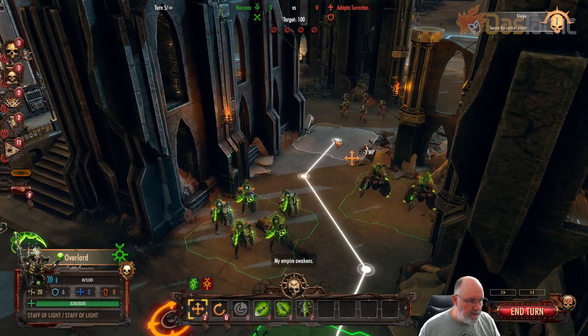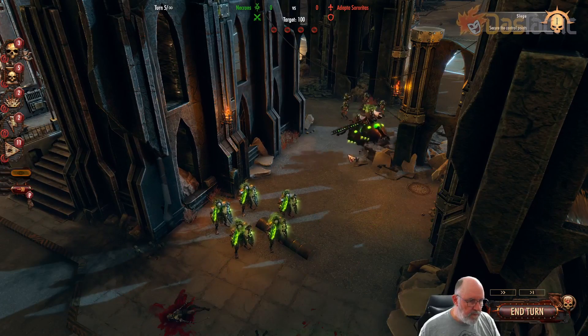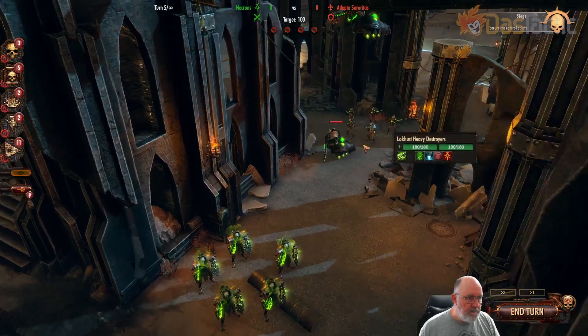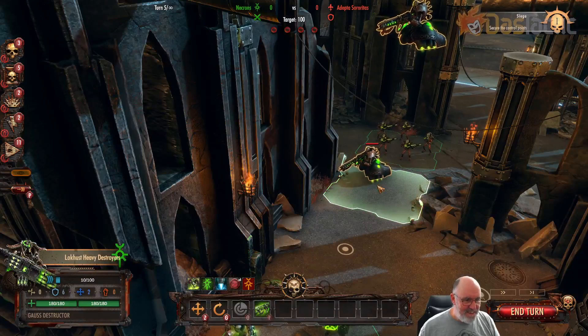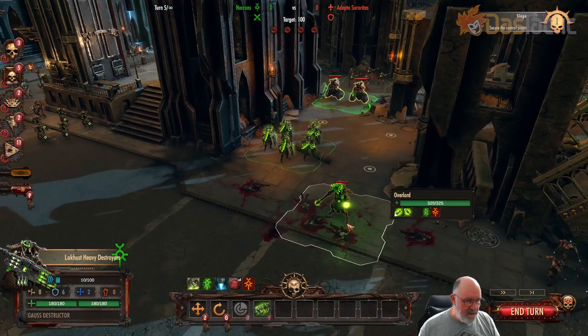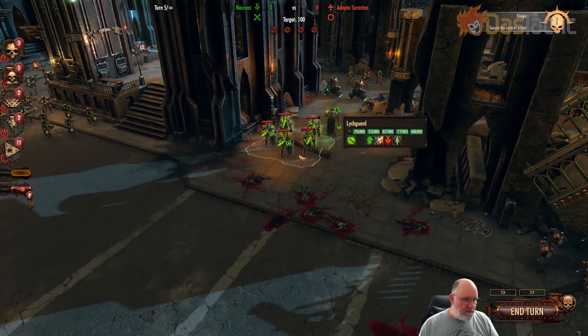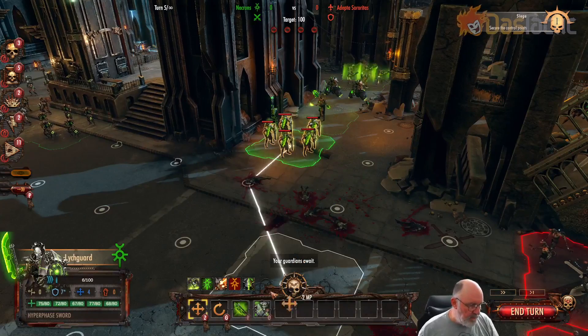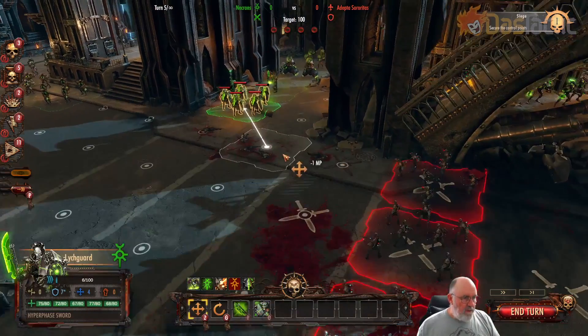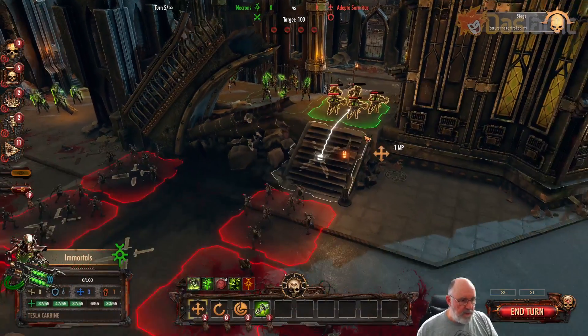This one has an optimum range of three. Not a hell of a lot from that. We'll move this one back now. Going the wrong way — okay, there we are. We'll move this guy in behind as well — the Overlord — so he's got protection with the Lychguard. That'll do for those. Then we've got the immortals.